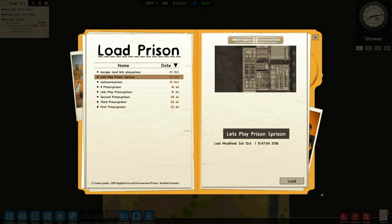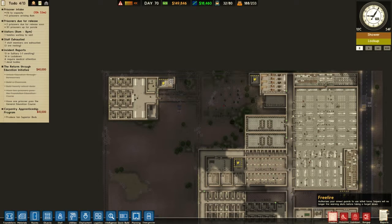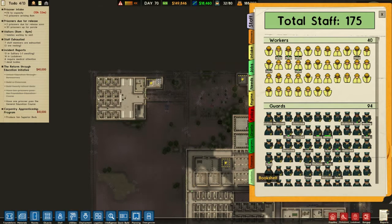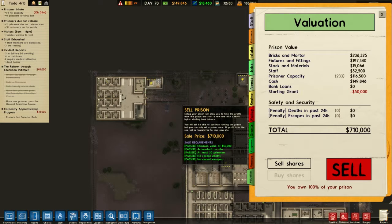Hi guys, this is Willis Gamer, welcome back to Prison Architect. This is going to be a new series — Season 2. It's going to be a female prison, so we're just going to let up the old one for a quick check. Pause it, free fire off, let's go and sell. Your prison will allow you to take the post profit from this prison and start a new one with a much higher start.